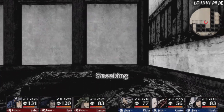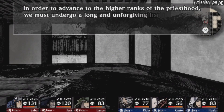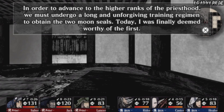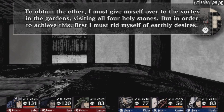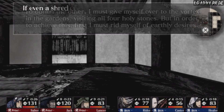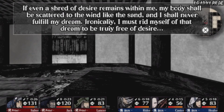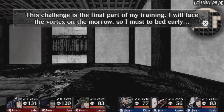Found something - a note from a training monk. 'In order to advance to the higher ranks of the priesthood, we must undergo a long and unforgiving training regimen to obtain the two moon seals. Today I was finally deemed worthy of the first. To obtain the other, I must give myself over to the vortex in the gardens, visiting all four holy stones. First I must rid myself of earthly desires - if even a shred of desire remains, my body shall be scattered to the winds like sand. Ironically, I must rid myself of that dream to be truly free.'